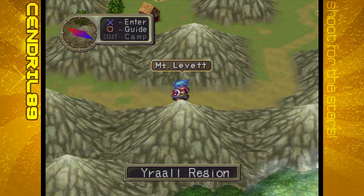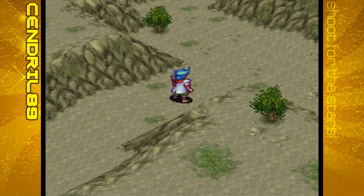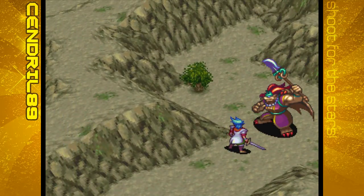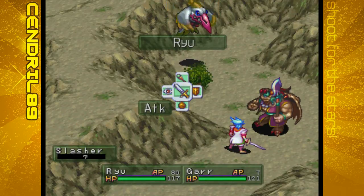That's pretty much everything we can do here, so we're going to go ahead and move on to Mount Leavitt and get into a fight. Slasher - I think this is the enemy I was talking about.